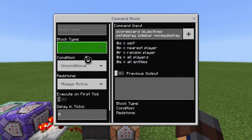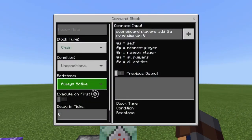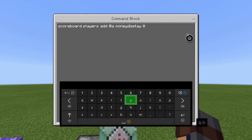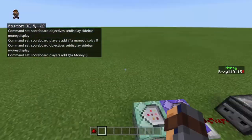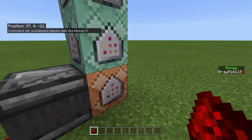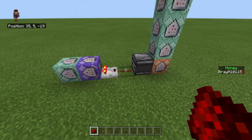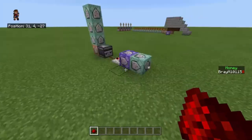And that's chain, unconditional, always active. The next one is also chain, unconditional, always active — and it's scoreboard players add @a money. I messed this up — it's supposed to be money. So basically you're adding them to their original scoreboard so they're always showing there. Once you have that set up, nothing should show, and then when you activate it, it would show. So normally, yeah, it would just show after that.